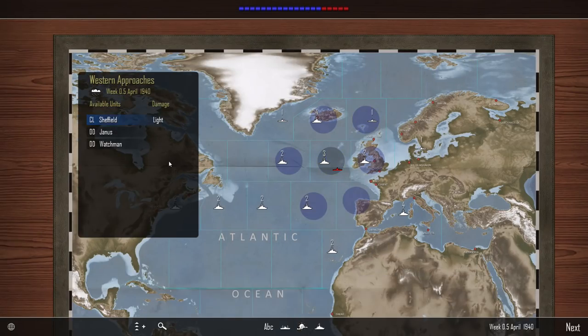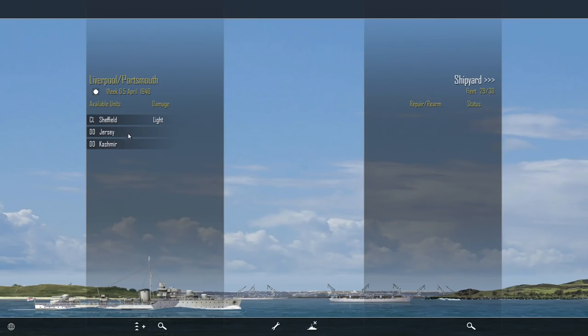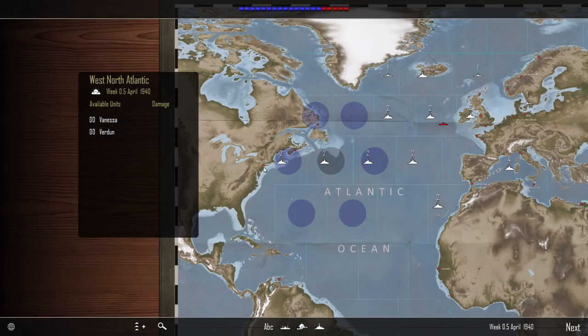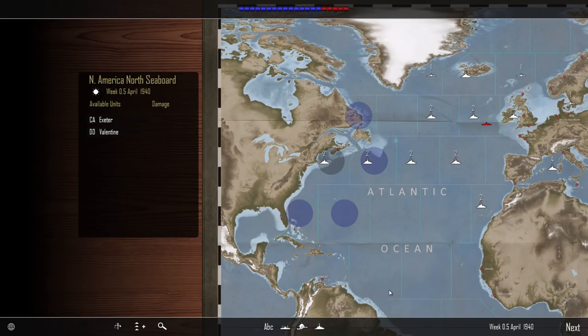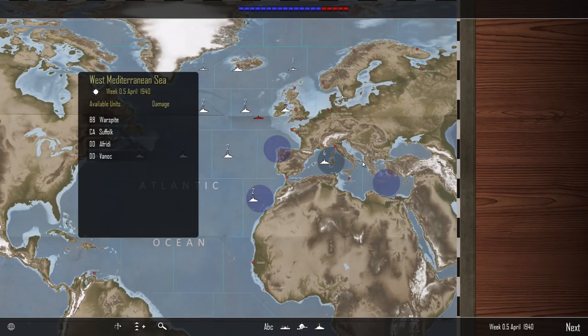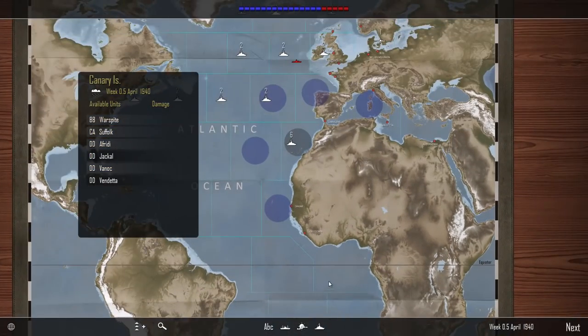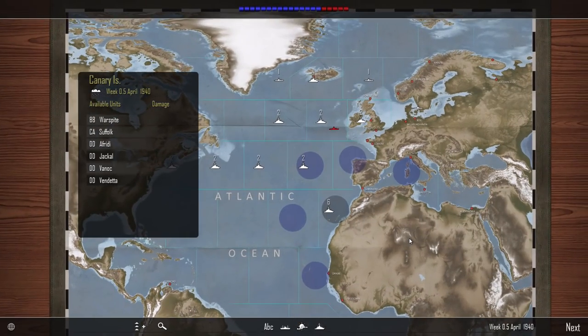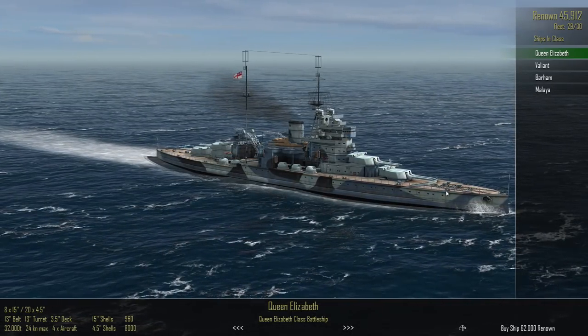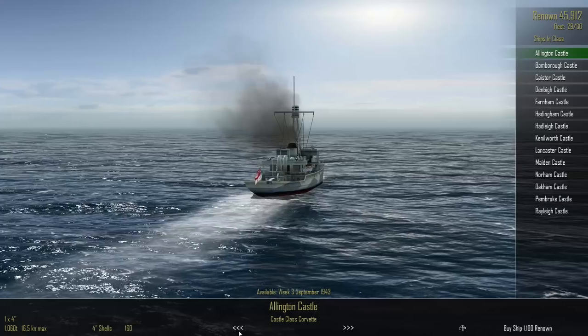I might send Sheffield into UK waters to get that light damage repaired - that's four turns. These should all be destroyers, and there should be a cruiser here - yeah, heavy cruiser Exeter. Down here we have two destroyers as well, some capital ships. In the Mediterranean we have the battleship Warspite, heavy cruiser Suffolk, and the Afridi and Vanoc destroyers. Time for them to leave the Med and come down to the South Atlantic to do some hunting. We can still buy another ship - let's buy a destroyer.